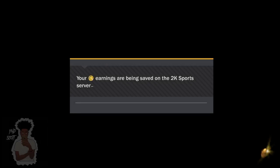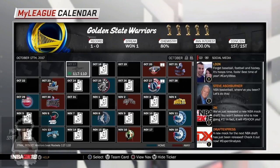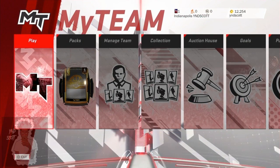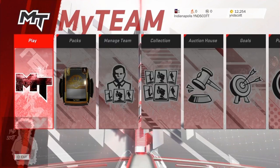My game ended and I ended up winning. We're going to load this back up, exit out, go over to exit, and go check how much VC I have now. Going back to my team — I had 11,329 VC at the start of the video and now I have 12,254. As you can see, it does work.